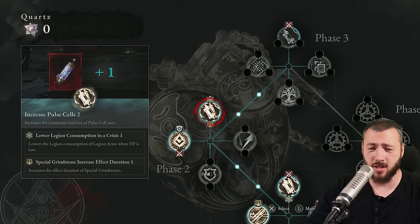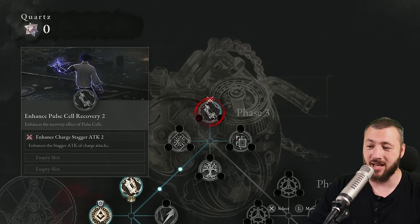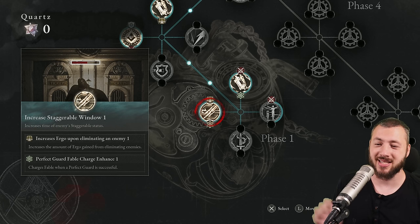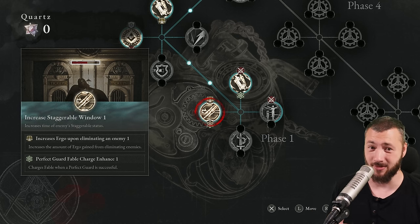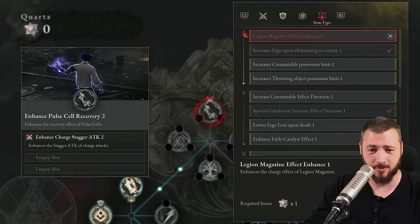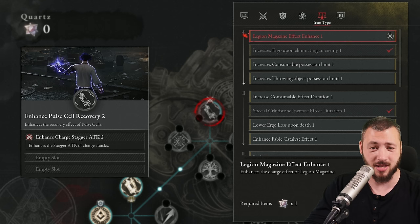For P-Organs, you should always increase your pulse cells first, followed by enhanced pulse cell recovery — that's the most important to beef up. Next is the amulet slot, because having more amulets is amazing. Then there's something you might underestimate: increase the staggerable window, which extends the time an enemy stays staggered — incredibly important in certain boss fights. To unlock a node, you fill two smaller nodes, choosing from four types: attack, survival, ability, and item. Per big node, you can only choose one attack type, then survival, ability, or item. Phase one nodes unlock in phase one, phase two in phase two, and so on.